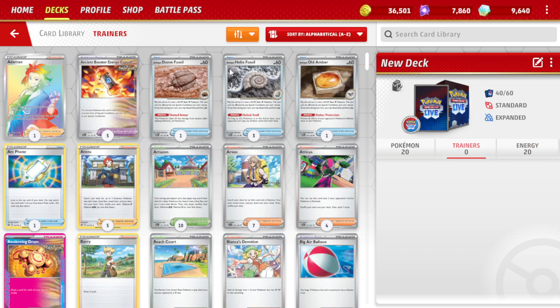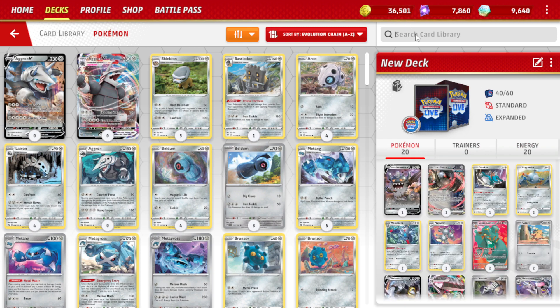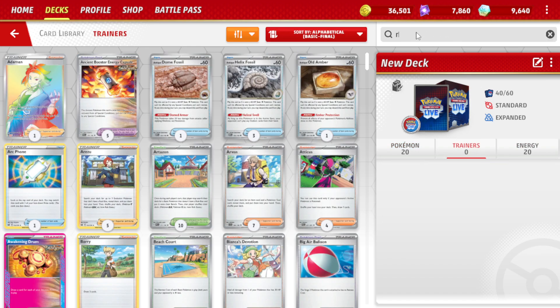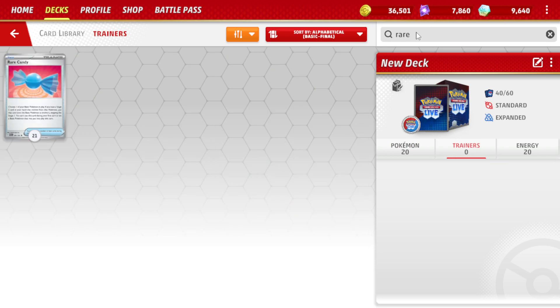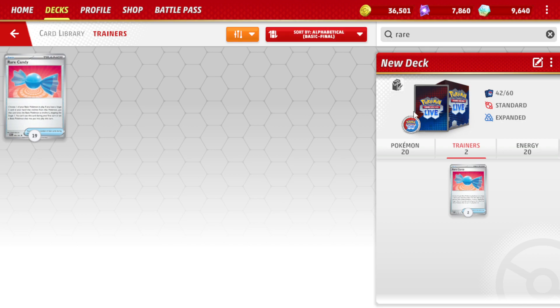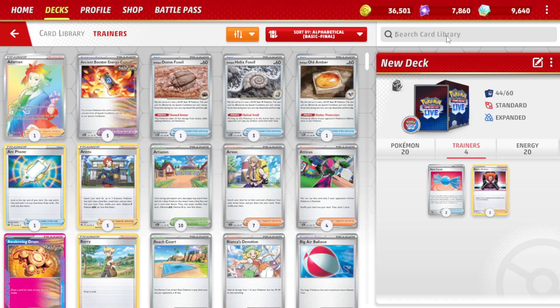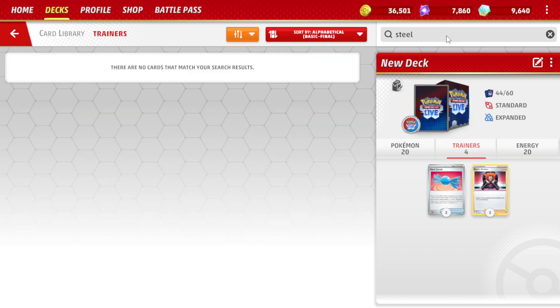Now we've got the trainer section. We have quite a few Pokemon that need to evolve, so I think adding one or two Rare Candies would be a good idea. Rare Candy: if you have a basic Pokemon and the Stage 2 Pokemon in your hand that isn't directly evolved from it, you can still evolve it — for example, skip past Magneton and go straight to Magnezone. So I'm going to put two of those in. We're going to put in two Boss Orders for forcing the opponent to switch out. Let's search for Steel-specific cards and see if anything pops up. Apparently not.